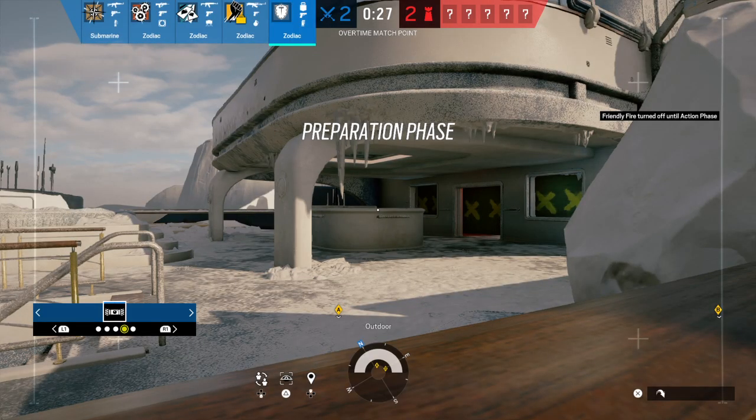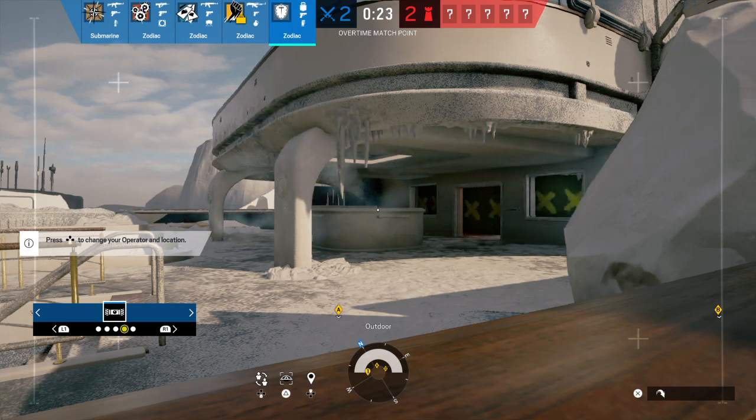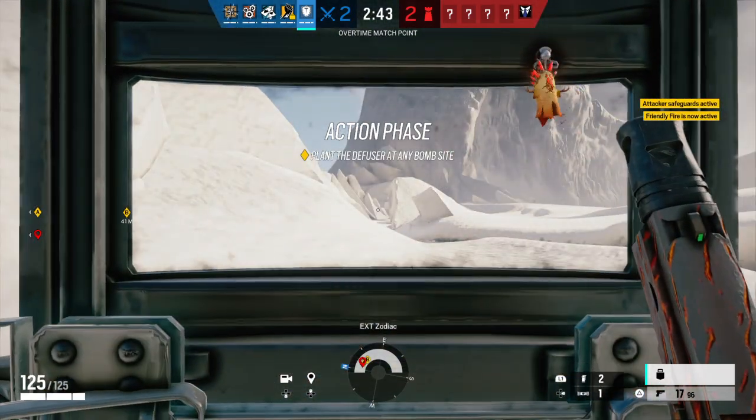Friendly drone deployed. Op 4 is reinforcing its location. 10 seconds to insertion. Insertion in 5 seconds. Proceed to bomb's location and defuse it.